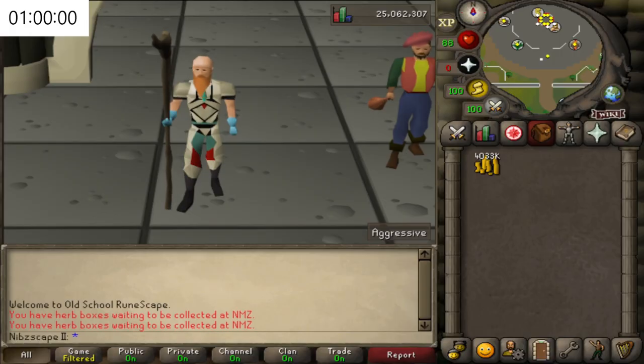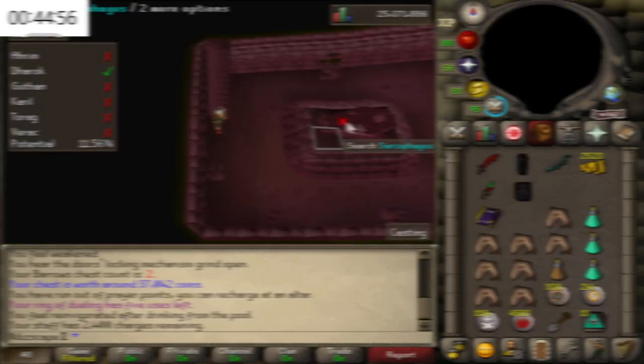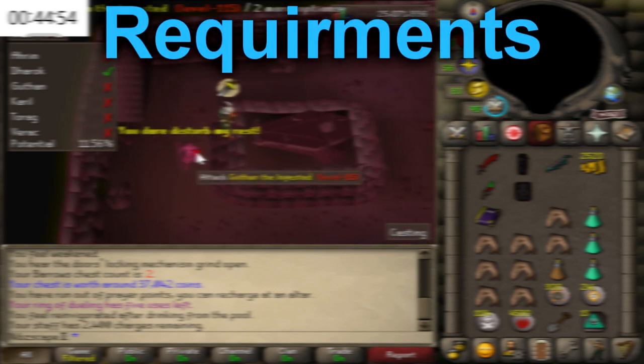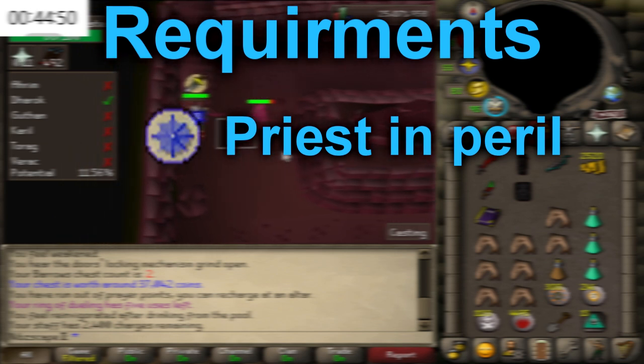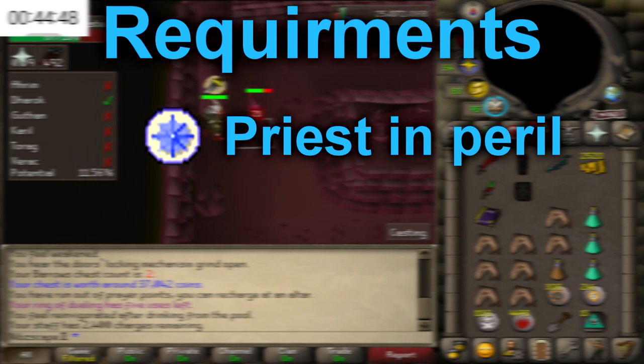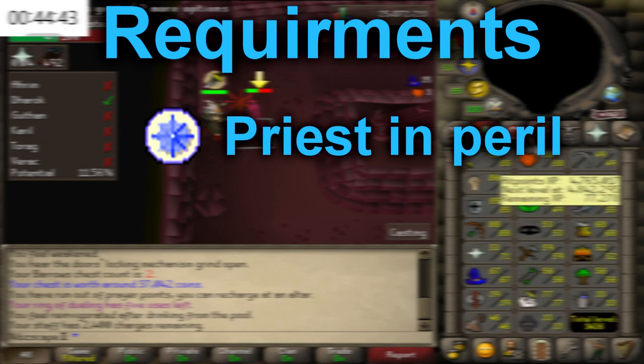Welcome back to episode 11 of the series, and today we are going to be doing some Barrows. So, we're going to quickly go over the requirements first. The only actual requirement you need to do Barrows is the quest Priest in Peril. This is only to access Morytania, and it is the only requirement you need to do this.